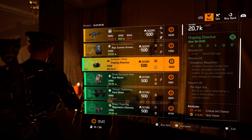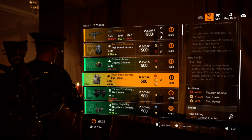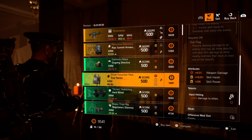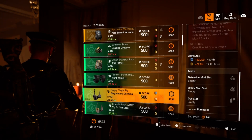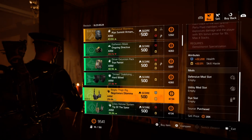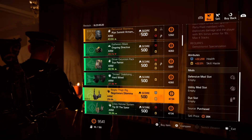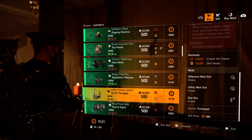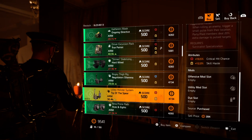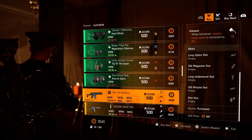Next we have Ongoing Directive mask, crit chance, skill haste. True Patriot backpack — weapon damage, skill haste, skill power — with hard hitting. Hardwired knee pads, 302 skill power. Negotiator's Dilemma, which will be coming up with a slight change for this update in just a few hours. Then we have health, skill haste. Holster with 10 and 9 crit chance, 12 skill haste. Aces and Eights knee pads with 7 crit chance.